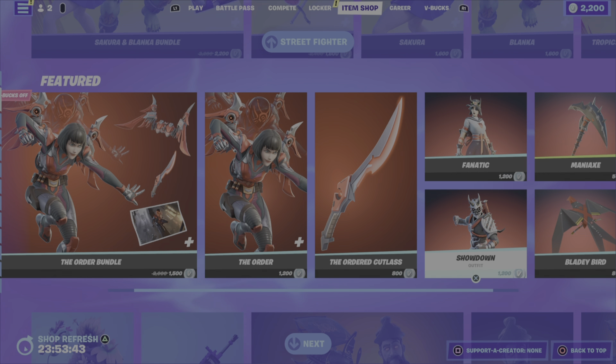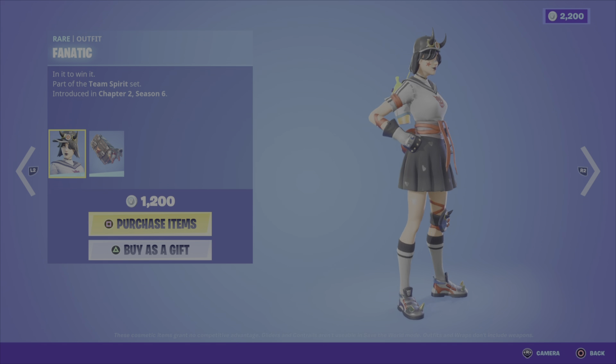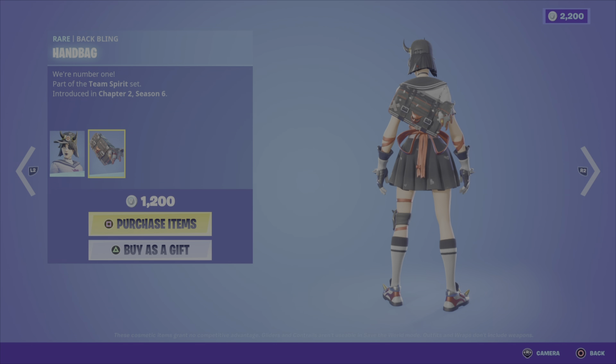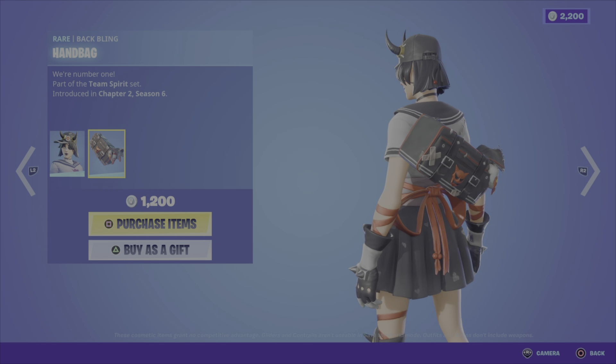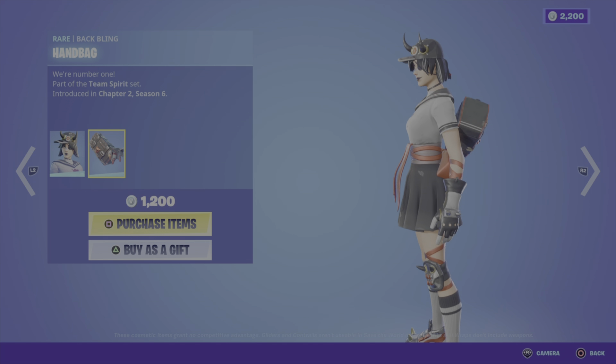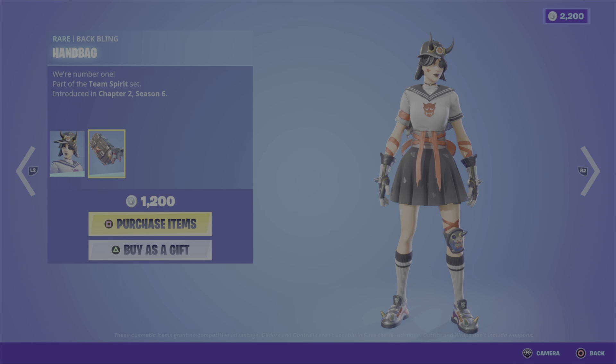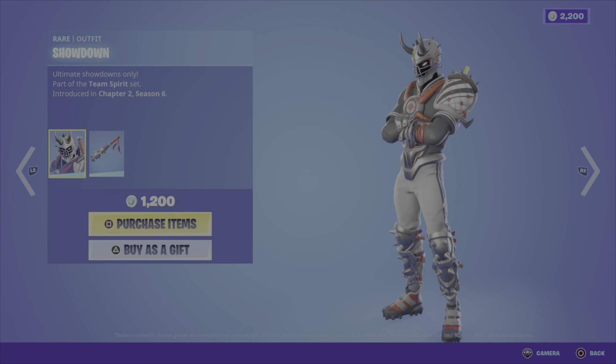Next up in the featured category we have the Fanatic outfit from the Team Spirit set, Chapter 2 Season 6. It comes with the Handbag back bling, goes well with the outfit, good colors. I'm not a huge fan of this outfit but it's not too bad — 1200 V-Bucks for those two items.